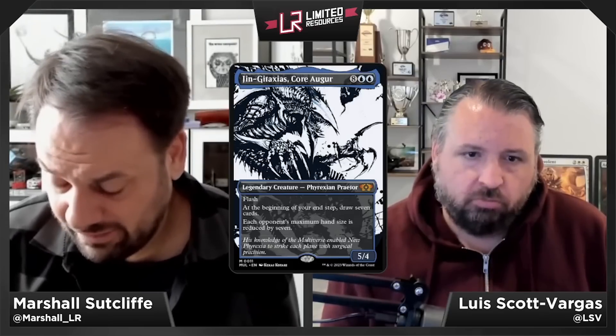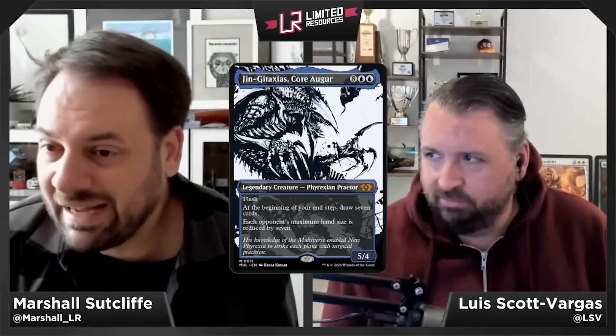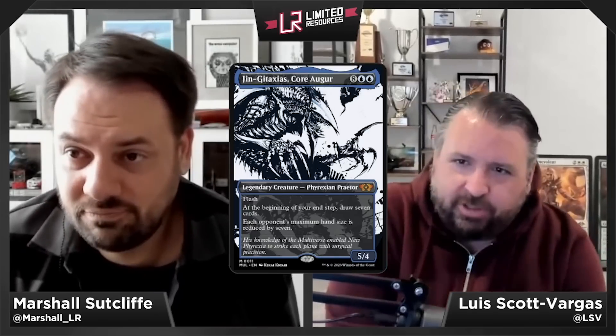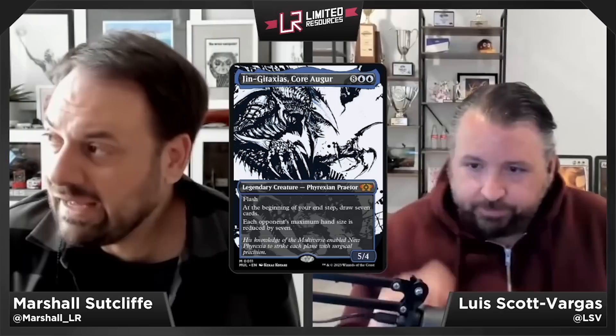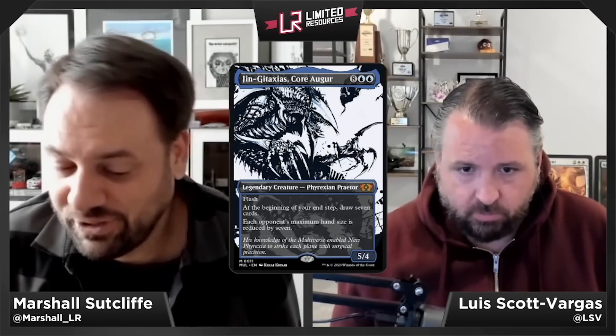Jin-Gitaxias, Core Augur — eight blue blue for a 5/4 legendary Phyrexian Praetor at mythic with flash. At the beginning of your end step, draw seven cards; each opponent's maximum hand size is reduced by seven. At ten mana it's not castable, and it also kills you quickly — two turns of drawing seven cards and you're likely decking yourself before your opponent. Jin-Gitaxias is an F; do not put this in your deck.